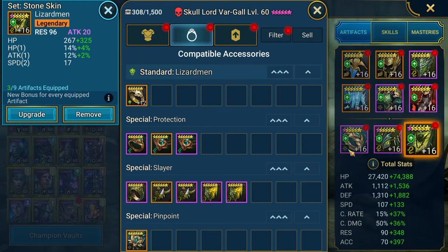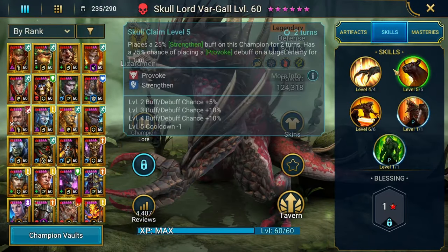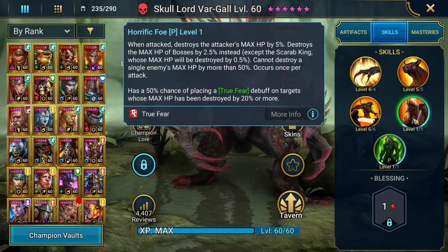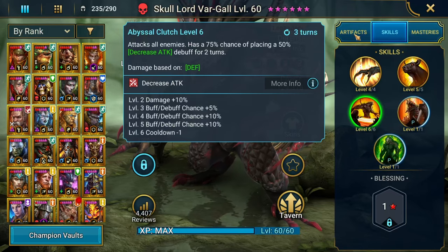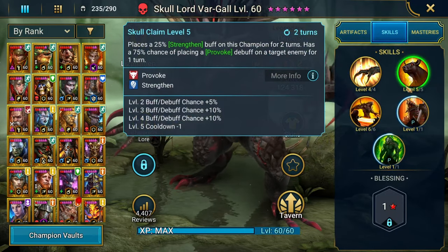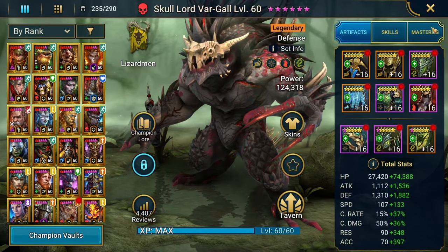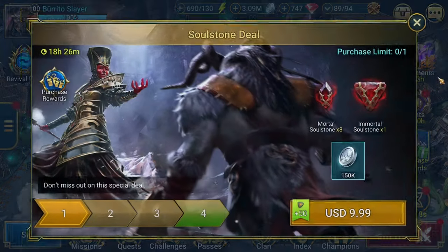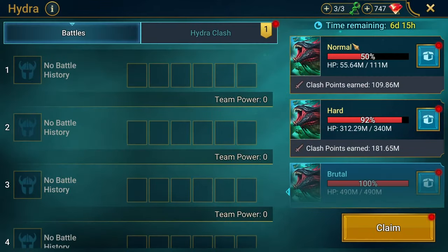We're looking good. When it comes to Skull Lord, one thing I was initially thinking was that maybe you could build him as a mischief tank. But looking again, he only places one buff on himself. You put a blood shield ring on him — that's only two buffs. Maybe if you get the right team in he could be a decent mischief tank, but no, I don't think so.